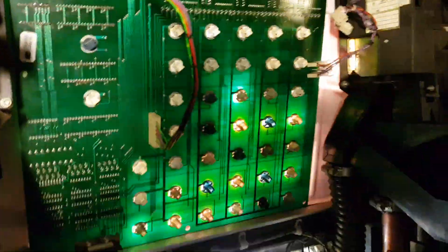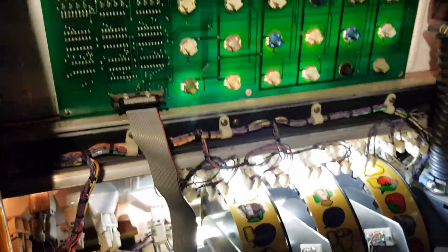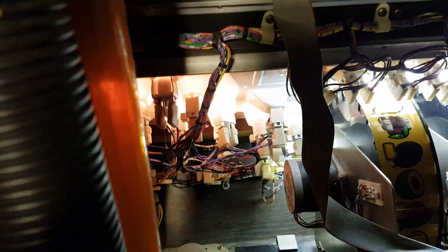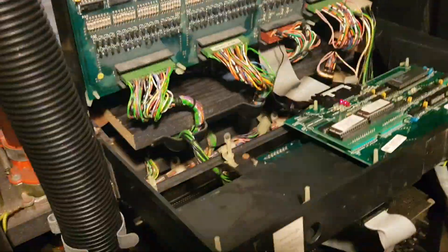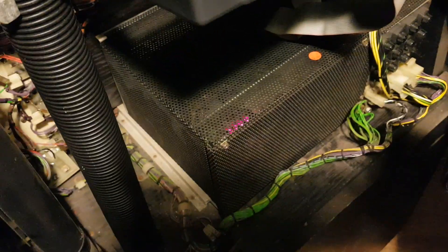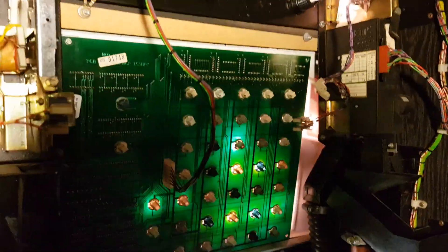So I've swapped the lamp boards over. These machines, for those of you who don't know, are full of boards. The lamps on the top glass are on a board, as you can see with the connections. The ones on the bottom are on the normal lamp board. When it's doing random things there's obviously something wrong in there. There's a CPU, the in/out, complex sounds - another board for the power supply. That's why these machines are quite complex for their time.